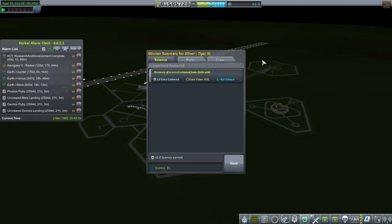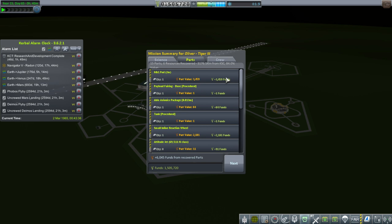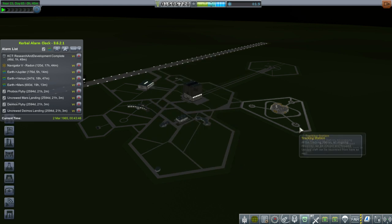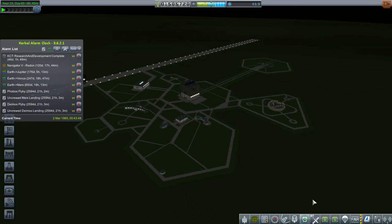Recover vessel. Recovery of vessel returned from Earth orbit. Parts: 84%, not too far away. And crew: Valentina recovered. No experience gained — come on, she went on EVA and she was the first one to go on EVA. So that should have been some experience. Let's verify our contract situation.